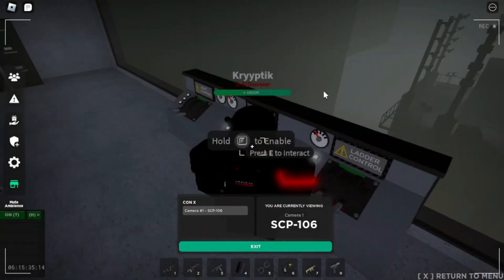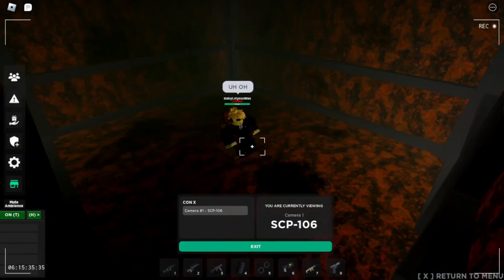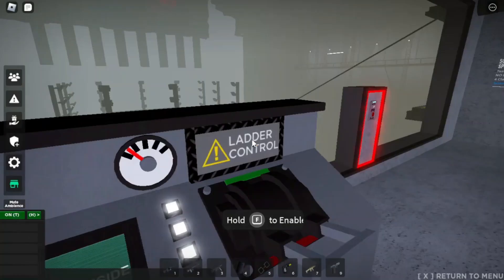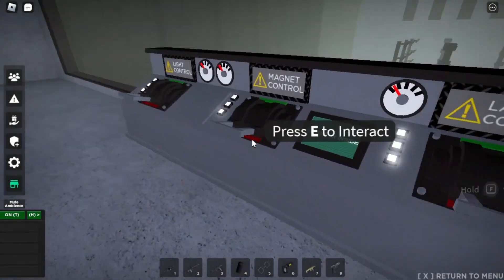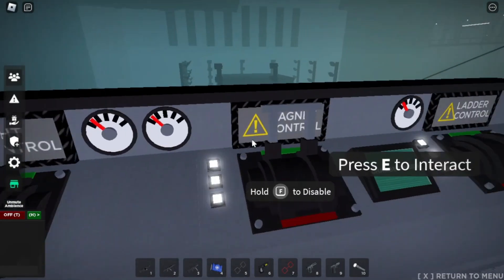Once the sacrifice sits in the femur breaker, you can pull the lever in order to start recontaining. After a few seconds, you will hear 106 enter the containment chamber. This is when you will need to turn on the magnets. Make sure the door is closed when the magnets are on, or you can be soft breached pretty easily. In case of a soft breach, you can turn on the lights and 106 will go back into containment.